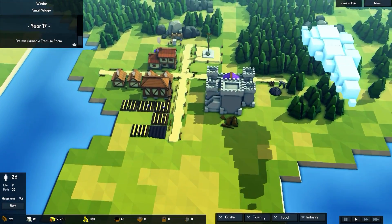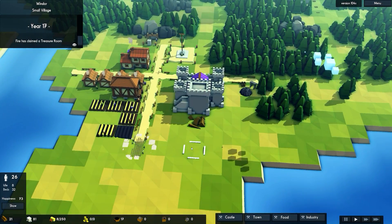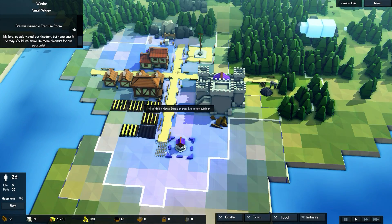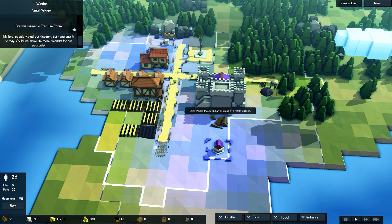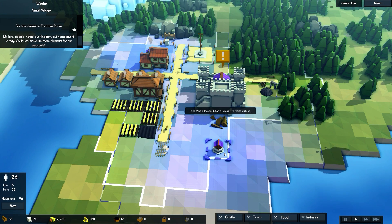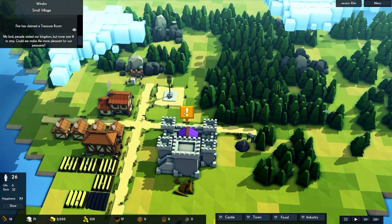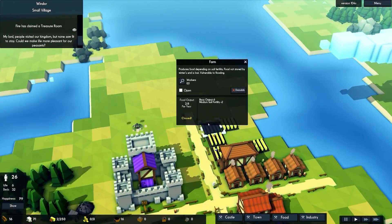I'm going to build a road and put the well a little farther down — I don't want it too close to the keep because I want to be able to build around it, but I definitely feel like we should have a well close to the keep. That's so devastating.